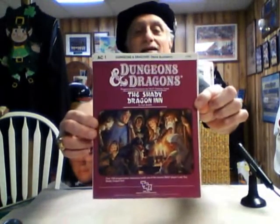Today's video is going to be on the accessory called the Shady Dragon Inn. This was designed for the Expert Set from Basic Dungeons and Dragons.